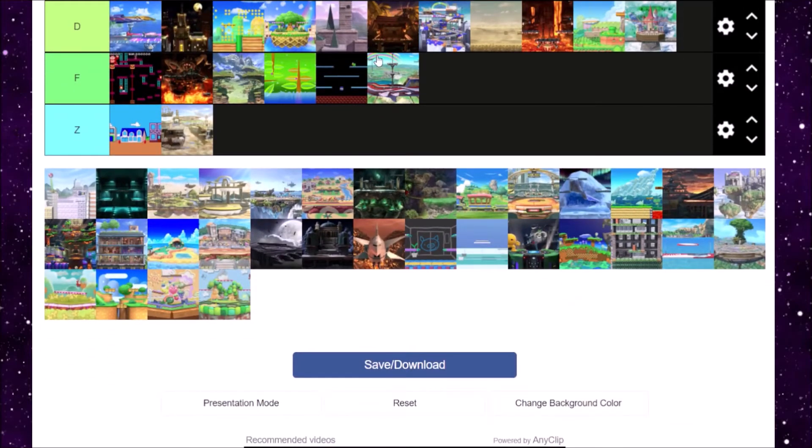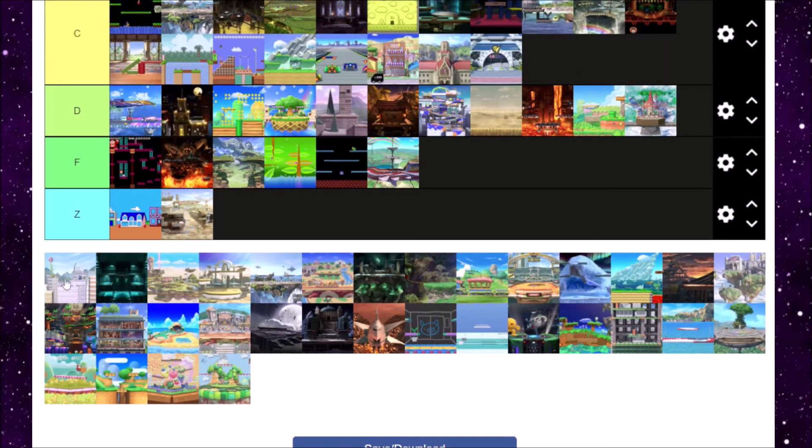Next is Saffron City from Pokemon Red and Blue. This is a classic stage with the classic Charmander coming out. Saffron City is alright, but like Fourside it just doesn't play well. It sucks when you're Ness or Lucas and you're stuck in between the stuff and can't get back up because you can't use PK Thunder to hit yourself up. I never liked that. I'm going to give it C tier, because it plays better than Fourside.